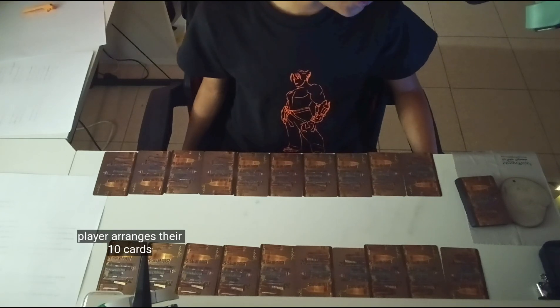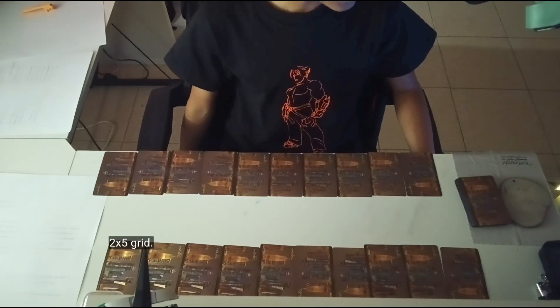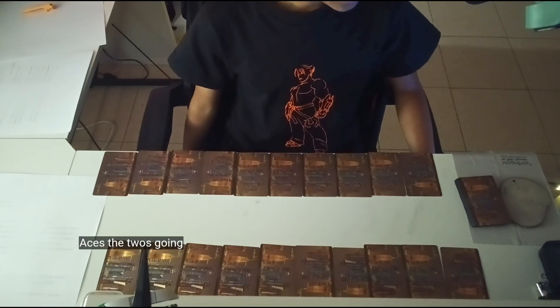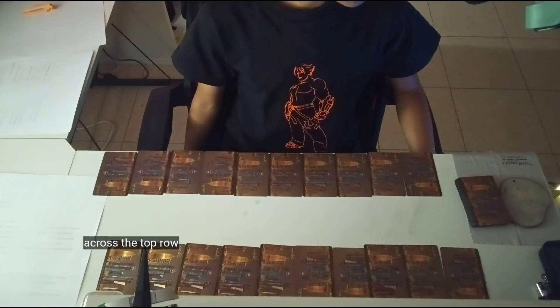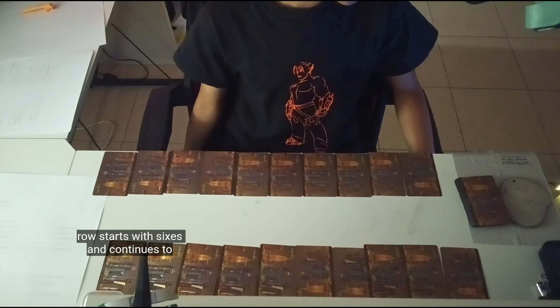Each player arranges their 10 cards face down in a 2 by 5 grid. The top left space is for aces, with twos going across the top row to fives. The bottom row starts with sixes and continues to tens.